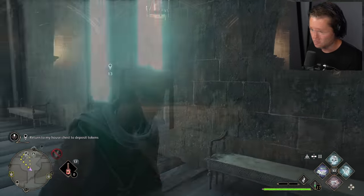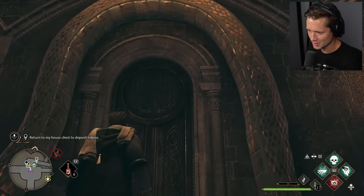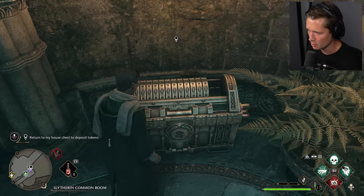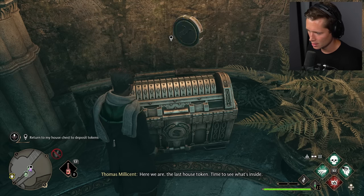Let's head back to our common room. Back home — haven't been here in a while. There she goes, I love that so much. The slithering. We've been collecting these the entire game thus far, and we finally have enough to be able to finish it. Here we go — the last house token. Time to see what's inside.